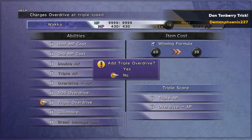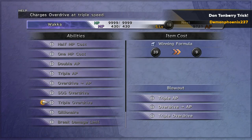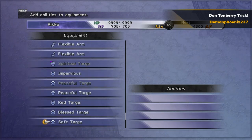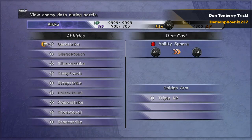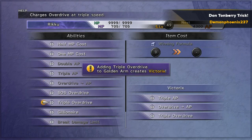So you start off with triple AP and 2 slots, you add Overdrive to AP, and then you add Triple Overdrive for each of those characters. Again, it depends on who your main party was, but I would recommend Rikku, Tidus, and Wakka — and that's what I'm going to be using for this end game process.